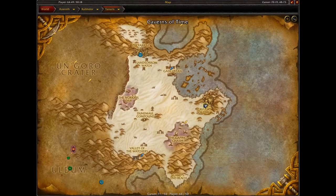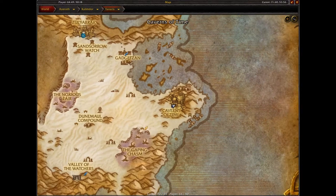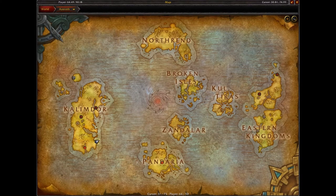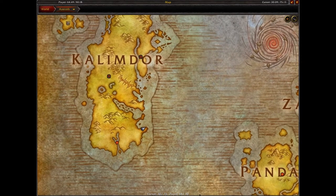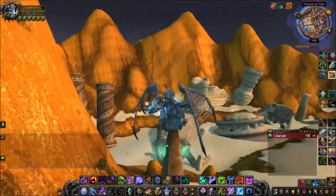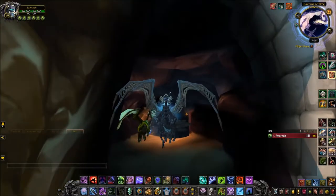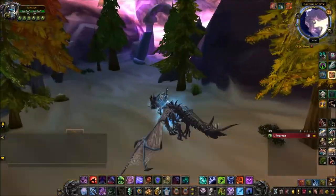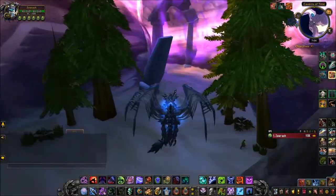The first item we're going to go and try to obtain is the Rotting Bear Carcass. The best place to obtain this is in the Caverns of Time in the Old Hillsbrad dungeon. If you're unfamiliar, it is in Tanaris. There should be a portal to the Caverns of Time in Stormwind or Orgrimmar's portal room, so it's not something you should really worry about.